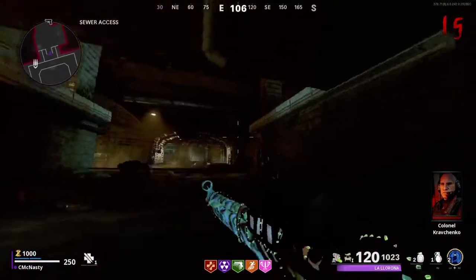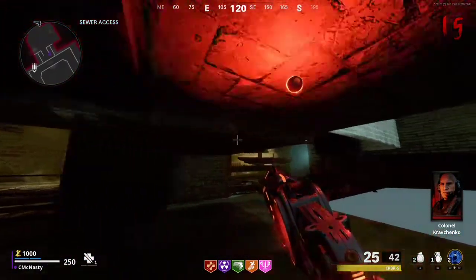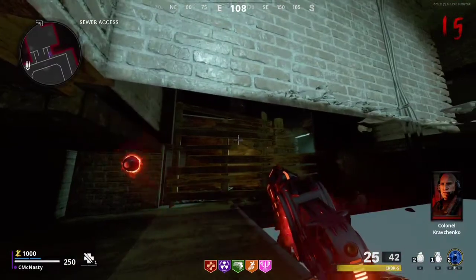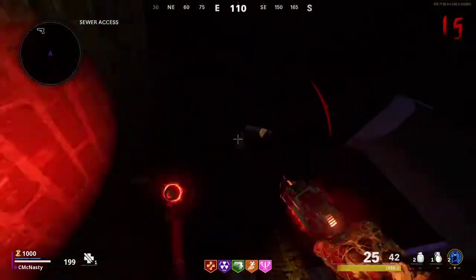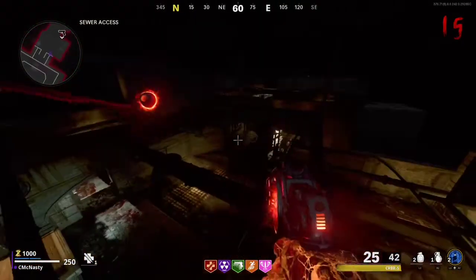And if you so choose, you can also come over here this way guys. So you're going to come over here, stand up right here, aim upward and then jump up top. Once you're up top, you're going to go left and over this wall.